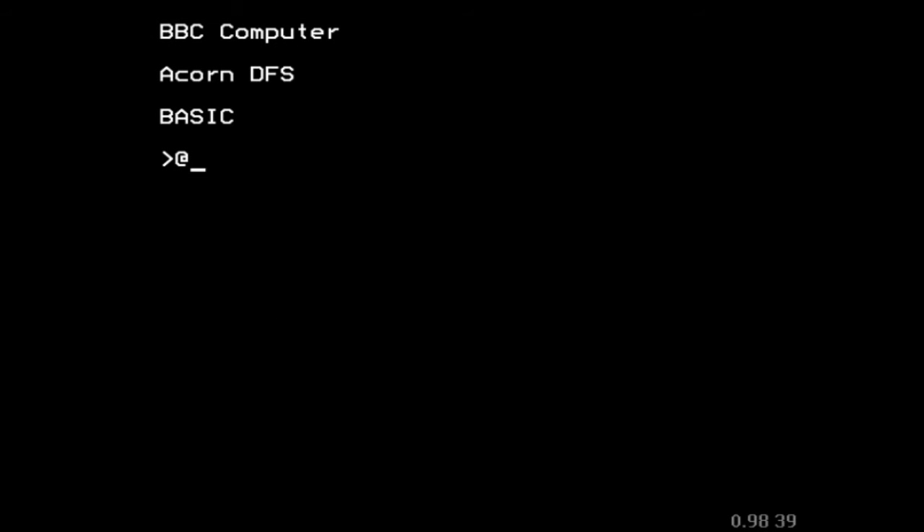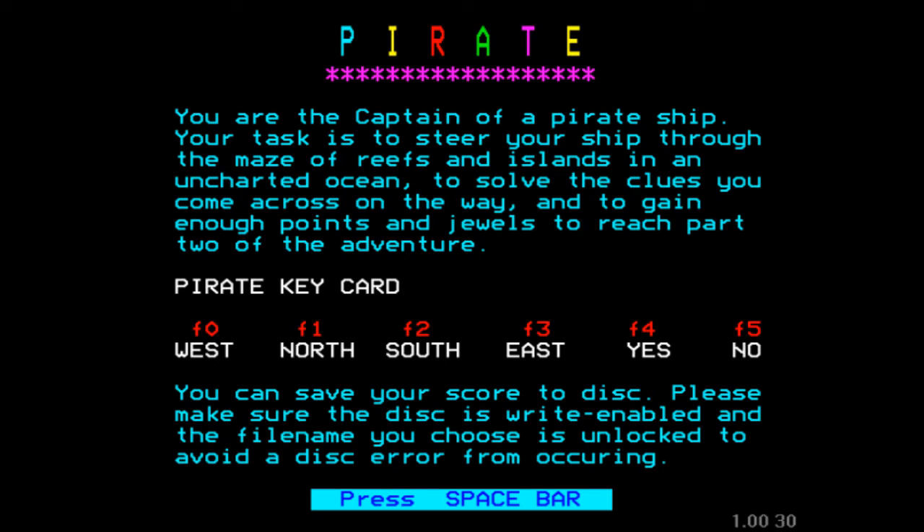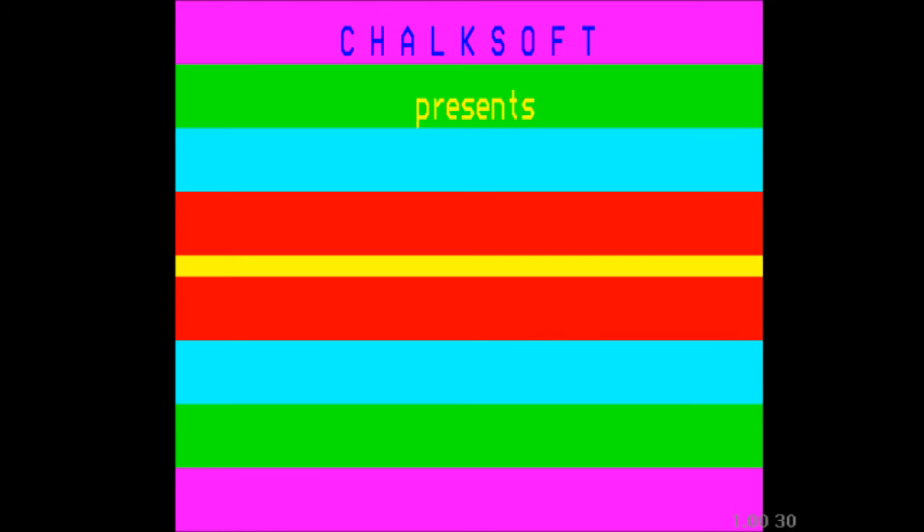Alright, me hearties, let's be loading her up. There we are. So Pirate — you are the captain of a pirate ship. This is a game that actually comes in two parts. The first part is about navigating your ship around various islands and picking up jewels and points and mysterious items. And we use the function keys, interestingly enough, to navigate.